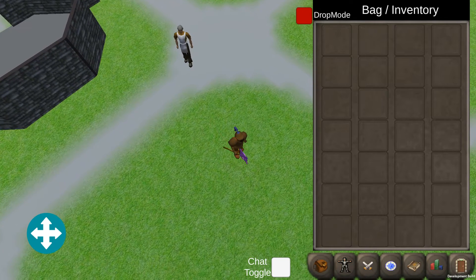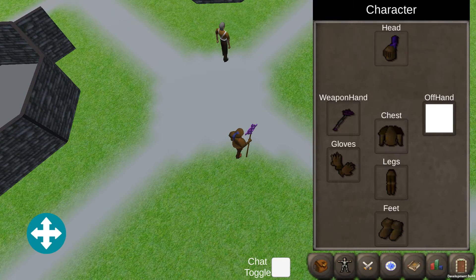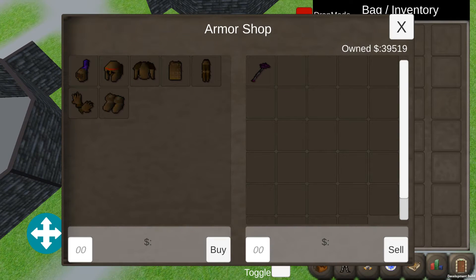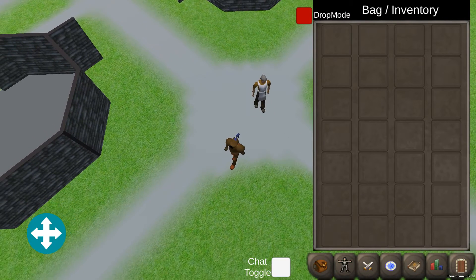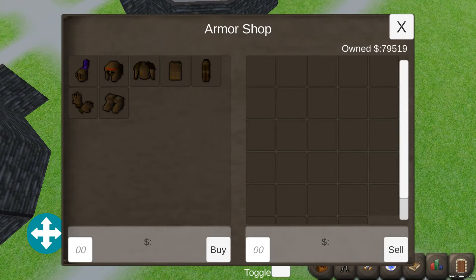We could equip it because I did not add a level requirement to it yet, but we're going to take that off because it's worth some good money. We're going to sell it for 40,000. Now I'm pretty rich already in this game — 79,000 is not rich, but for the level I am, that is freaking amazing.